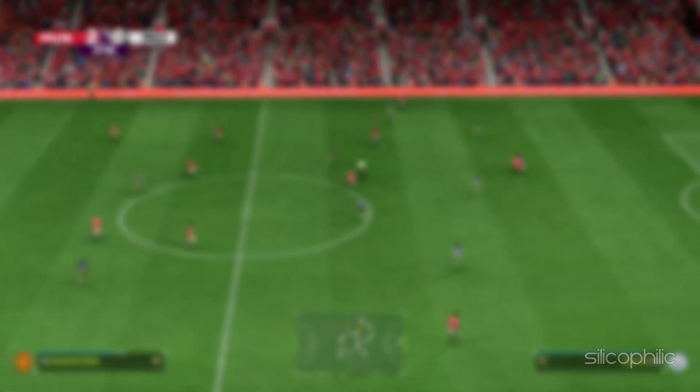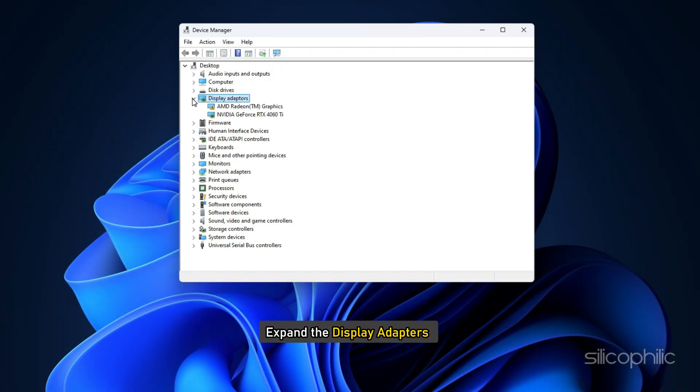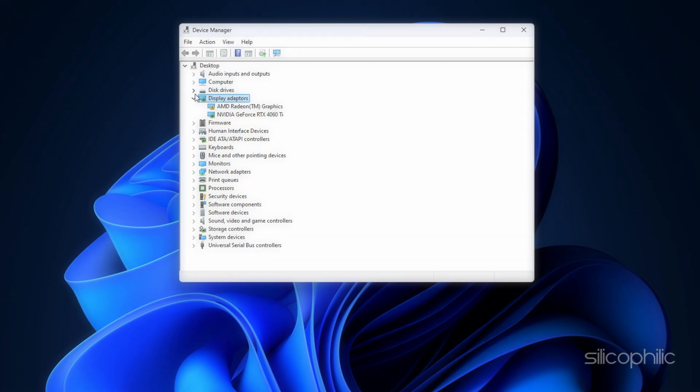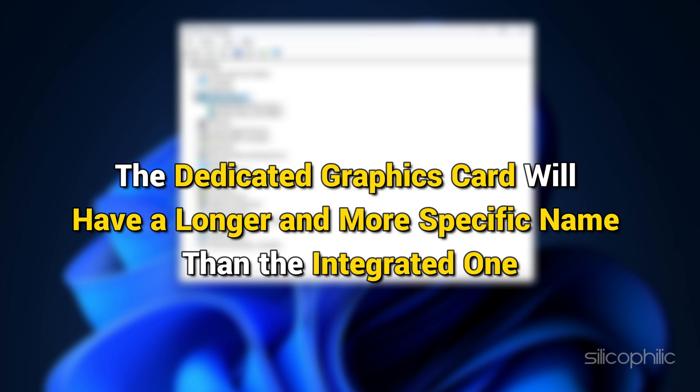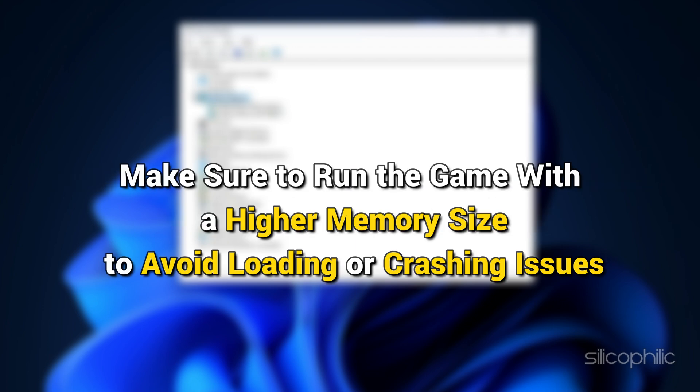Open Device Manager and expand Display Adapters. You should see two adapters listed — one for your dedicated graphics card and one for your integrated graphics card. The dedicated graphics card will have a longer and more specific name and may also have a higher memory size listed. Make sure to run the game with the higher memory card to avoid loading or crashing issues.